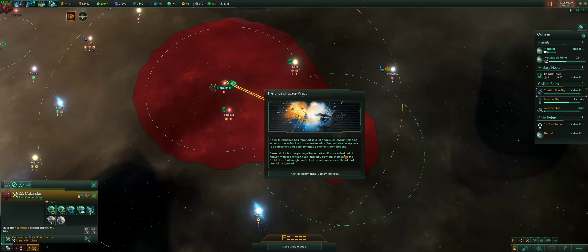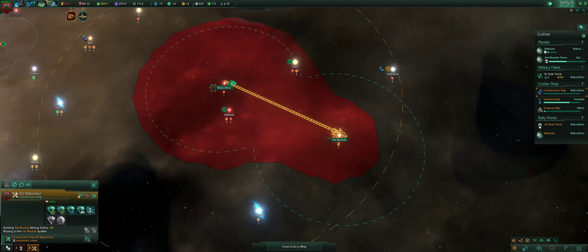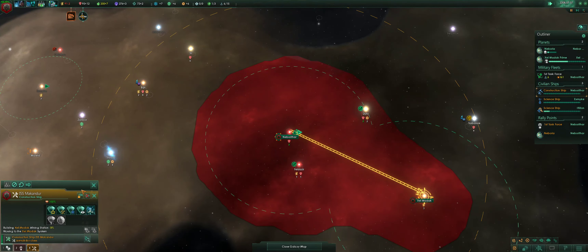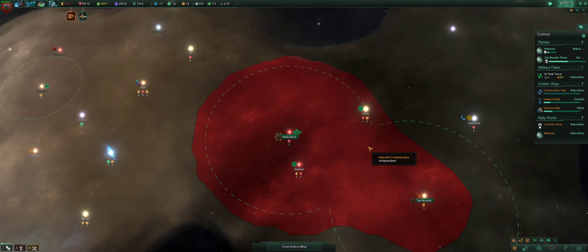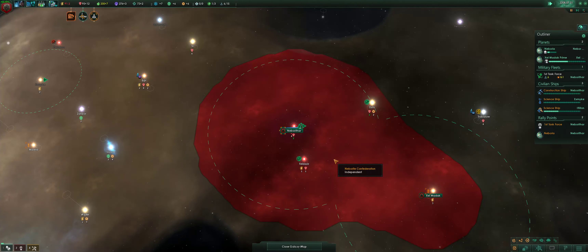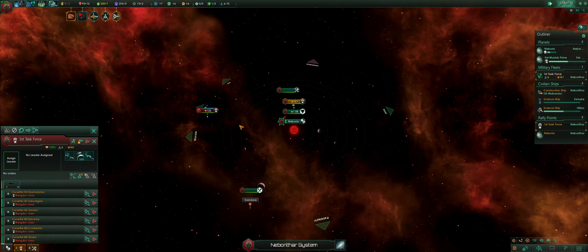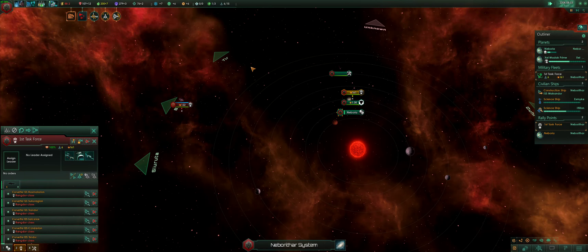Pirates — basically. They always issue that event early on, I find. Probably a test to see if you have strong enough fleets to actually do anything. Which, in this case, I did. Yeah, go kill them.